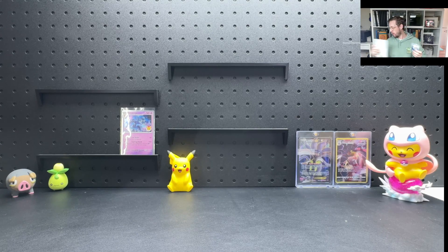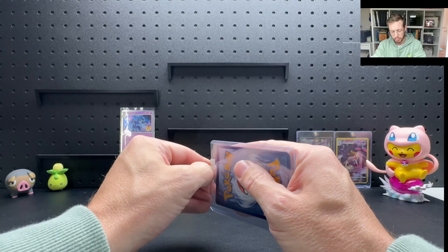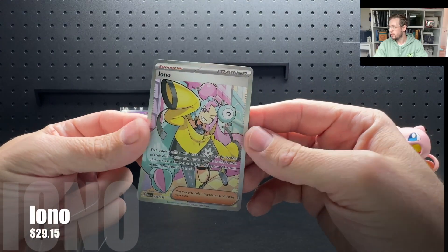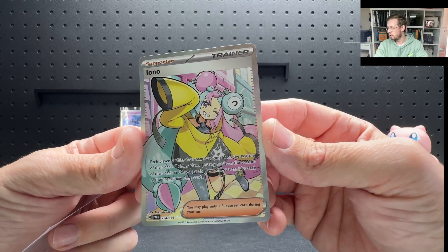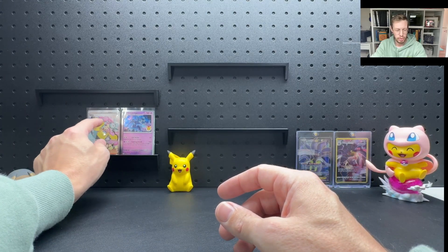This one I bought from a guy on a Facebook group — didn't realise he actually lives in the same town I work, so I could have picked it up in person but paid postage anyway. We've got Iono full art — not the special illustration rare, but the full art — and this is the one card I actually needed to completely master the Paldea Evolved base set. With this card we've actually got the Paldea Evolved master set complete, including all secret rares. I'll do a binder update once I've got the overhead camera set up.